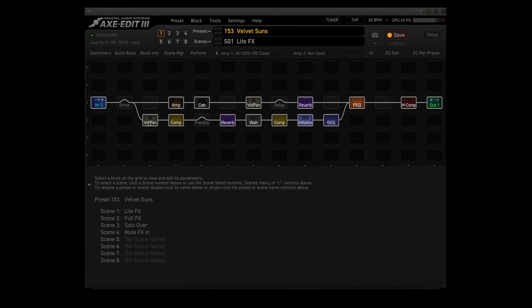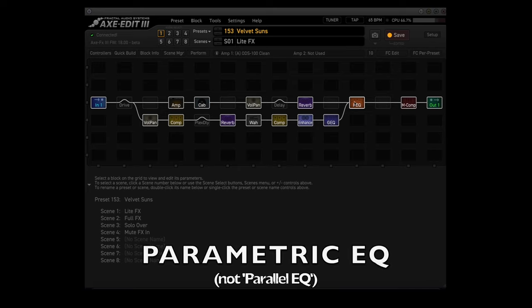The bottom path comes out of the drive block and goes into a second vol/pan block, compressor one, plex delay, second reverb, a wah block, second compressor block, the enhancer block, graphic EQ, then it comes back up into the parallel EQ.